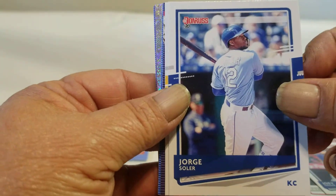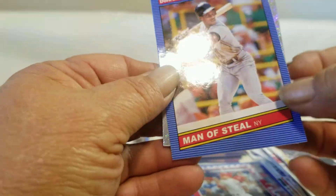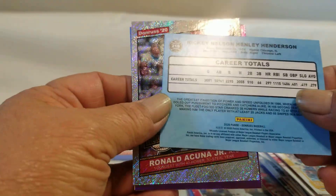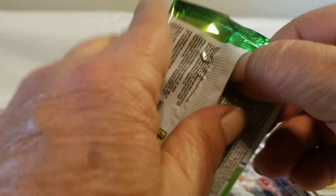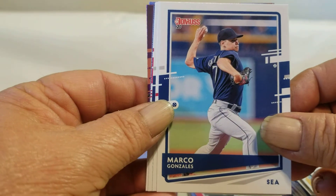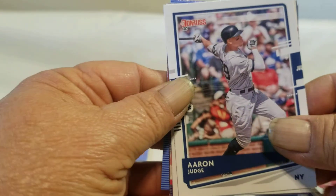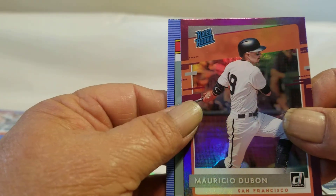Two more packs to go. Joey Gallo, Saucer, Newman, Pete Alonso, and a Steel Henderson. Acuña Jr. Highlights! Syndergaard, Cabrera. And Machado. Acuña Jr., Aaron Judge, Sandoval rookie, Bryce Harper Diamond King, rated rookie, and to round it off — Roger Clemens.